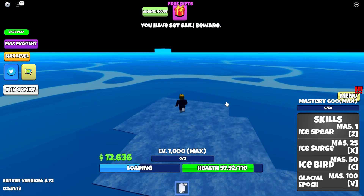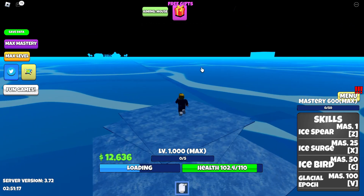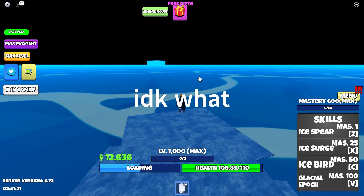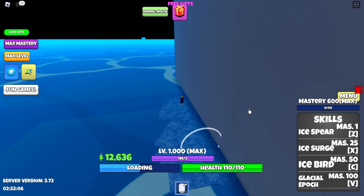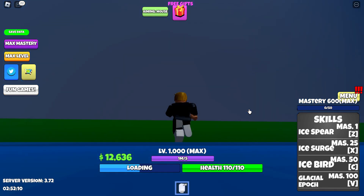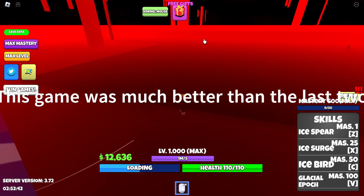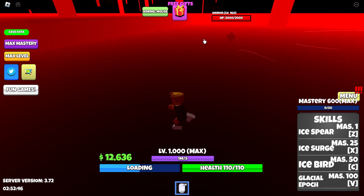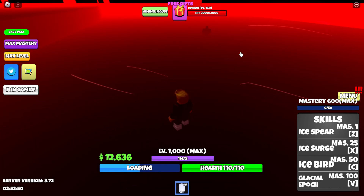We can even walk on water like the real game. Let's just go check out what other islands await us in Block Fruits 2. I can see one right there. There's a block right here — let's go check that out. What is this cube? Nothing in it. We are here at the jungle copy island, which looks — oh my god, there are actually level 160s here.